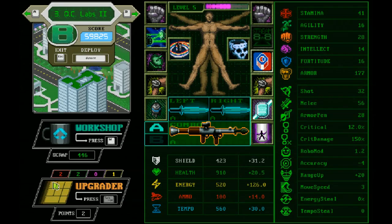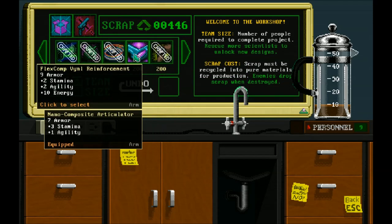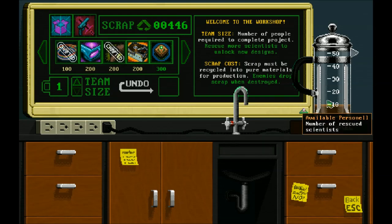Here's where the persistent elements come into play with Kite. You have your Workshop, which you can upgrade and unlock new parts for your character based on the number of people you've rescued.